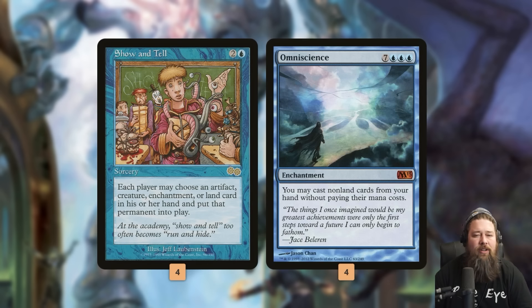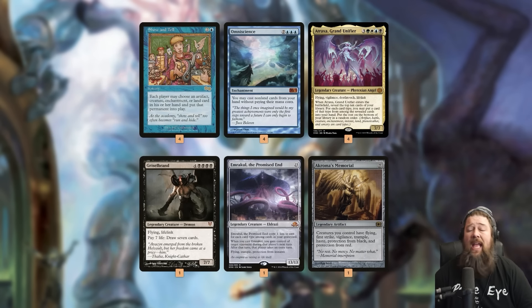So let's say we do the thing: we play Show and Tell and hopefully put Omniscience into play. We've got backups too — if we don't have Omniscience, we can put Atraxa or Griselbrand and Emrakul into play. But the main goal is Show and Tell into Omniscience. Then we cast Atraxa or Griselbrand to draw a bunch of cards, find another Atraxa, keep chaining through them. The end goal is to find an Atraxa, then Emrakul the Promised End — a 13/13 flyer with protection from instants that also lets us steal our opponent's next turn, though that ability usually isn't relevant because there isn't a next turn.